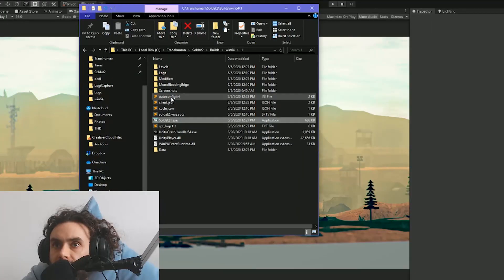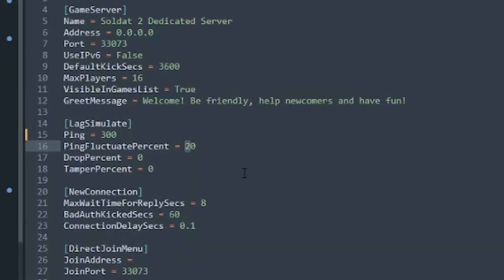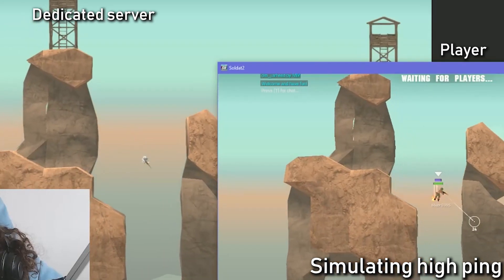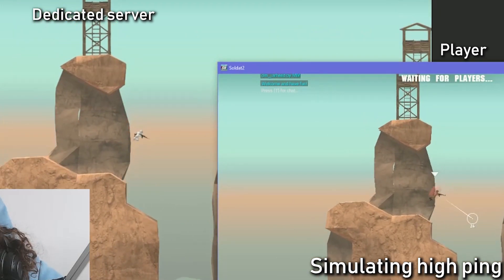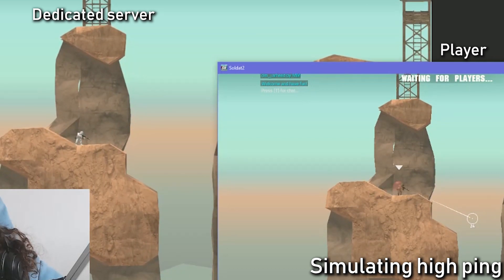Let's make a really bad connection — like 300ms and fluctuating 40% — and we've got 350 millisecond ping. Okay, you can see the lag. Left, right, left, right, left.